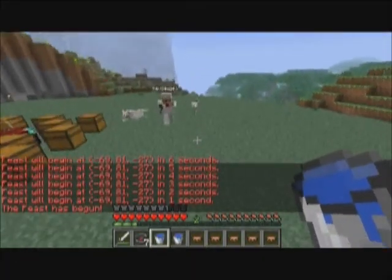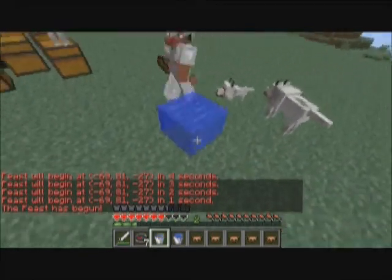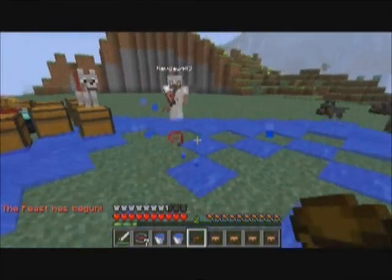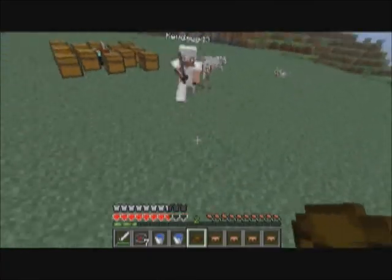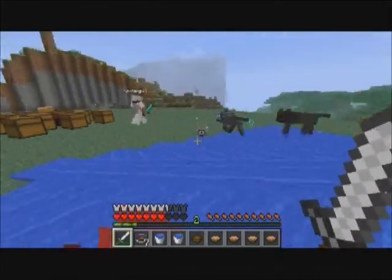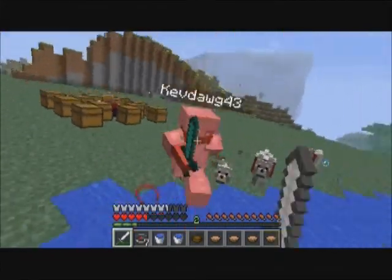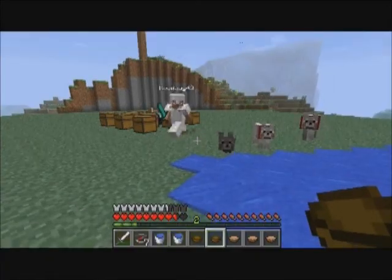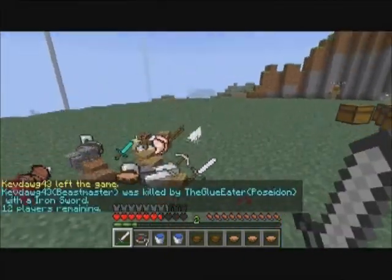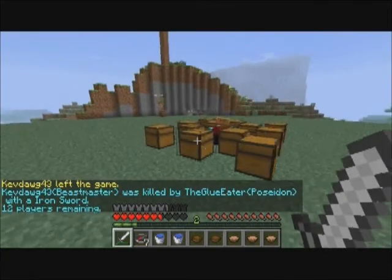I'm getting really anxious and I make it to the feast. I run into the beast master again - at least I think he's a beast master - and he has a Strength 2 potion effect, so he really has the advantage because I need my potion effect from being in water while his is just all-around all the time. The wolves probably gave him a chance to run and get some stuff from the chest. He gets a diamond sword so he really has a bench, but I get him.